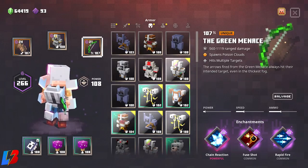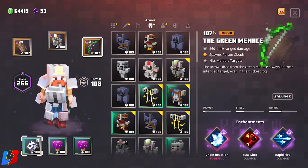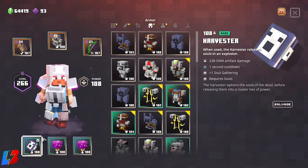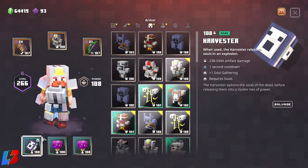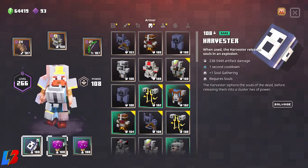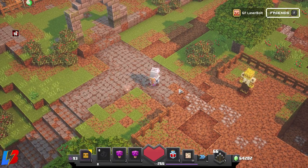For the artifact, we're going with the Harvester. I love this one — especially when you've got a lot of adds in your area, hit them with the Harvester and you're good to go. We're also running double mushrooms for double speed and double power.